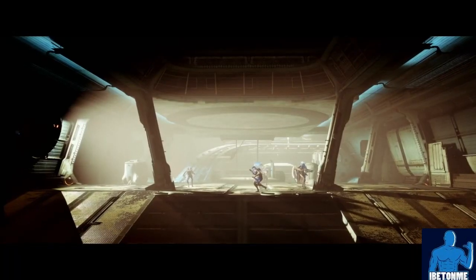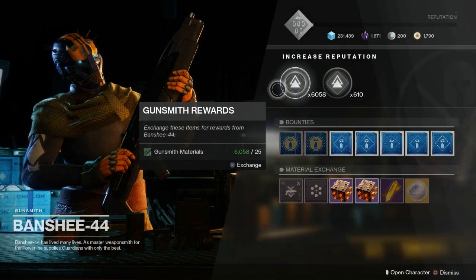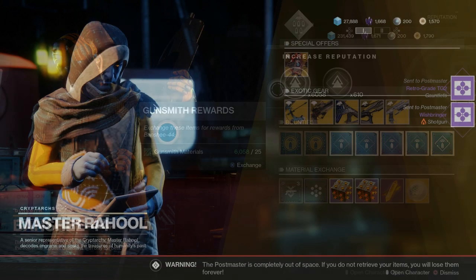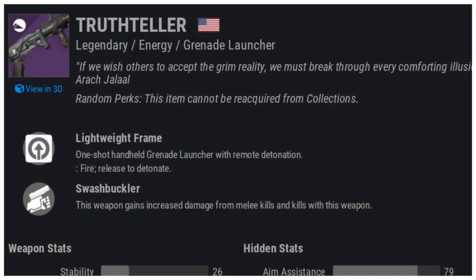You definitely want to get your hands on this weapon because the Mountaintop will be sunsetting next season. You can get this weapon from a random drop playing any activity, but I've also got it from Banshee-44 at the Tower and also Master Rahool with legendary engrams.